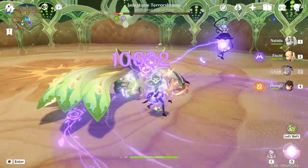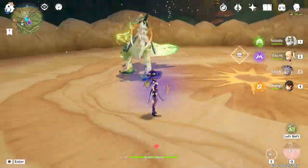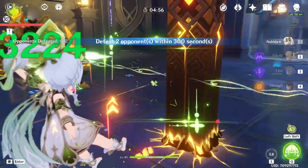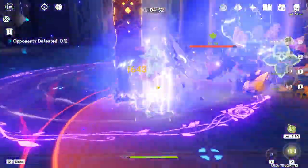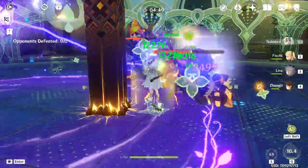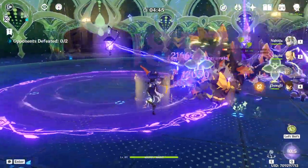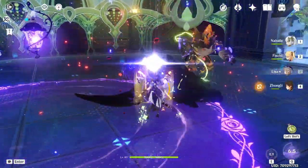First, we'll look at Quicken Teams. There are a bunch of different options in Quicken Teams, but assuming you only have C0 and don't have enough resin to level everything up, we'll look at her as an off-field support. You only need to level her burst, give her Thrilling Tales and some energy recharge, and you're good to go. Fischl gives a lot of energy, and Zhongli can hold Favonius Lance if you need any more. Lisa's passive shreds defense, so even if you don't have a great build for her, she can get value just by being leveled.